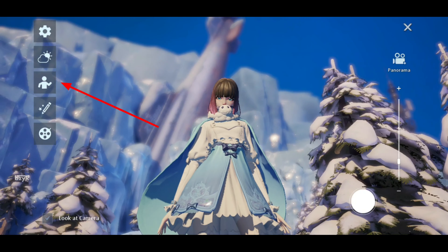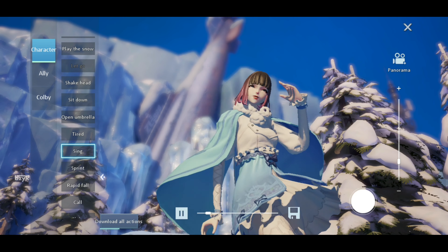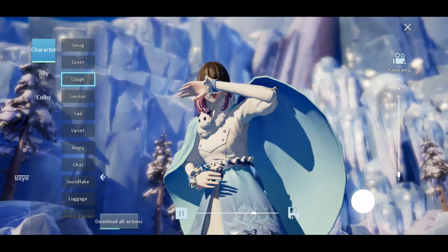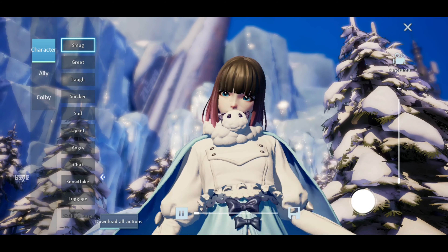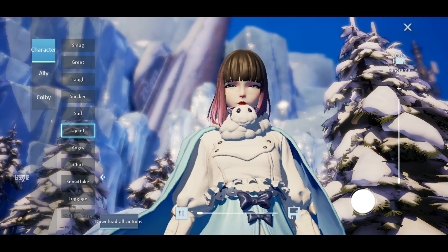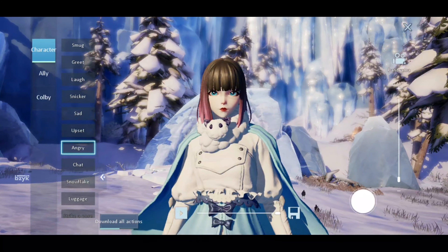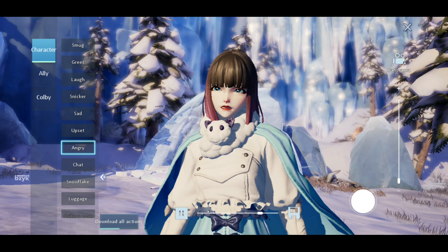The thing we all love — the emotes. There are a lot of emotions available and the best part is they look so lifelike. You can sing, you can dance, you can get angry or sad, you can even throw snowballs. The best part is that you can capture all these in photos on a mobile device — there is no other mobile game that supports this on iOS or Android. There are tons of emotions and some you have to download from external sources.